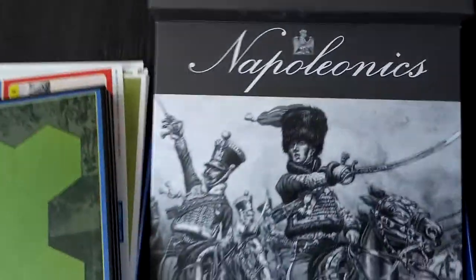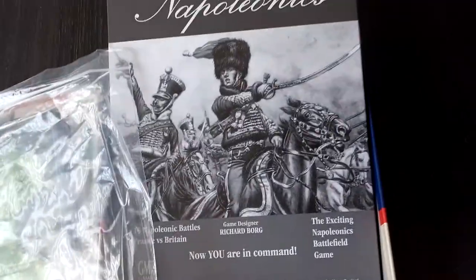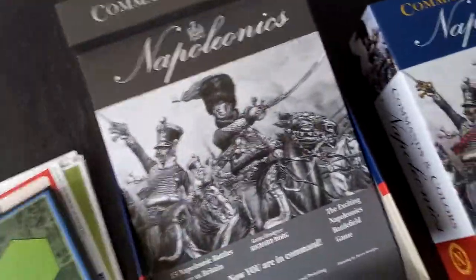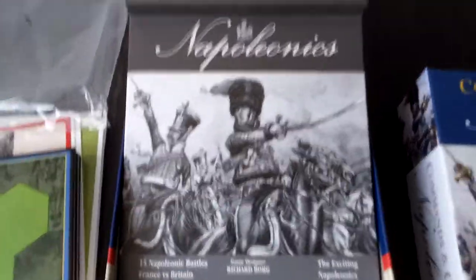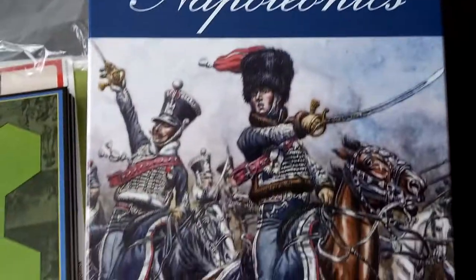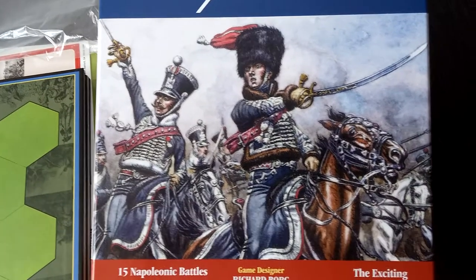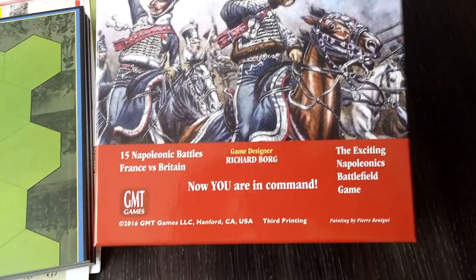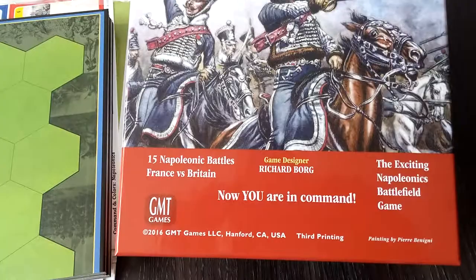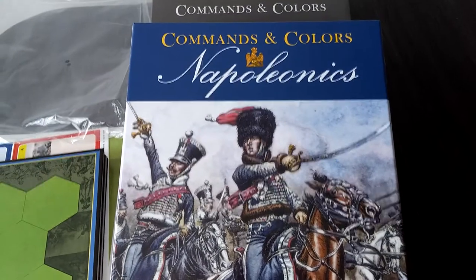Honestly, if there's anything that changed from the second printing, I think not. But maybe it was mentioned before — still, you were able to see that for yourself. That's more or less the unboxing video of Commands and Colors: Napoleonics. Maybe there will be a chance to see how those blocks engage in play and combat. But for now, that's it — Commands and Colors: Napoleonics, base set, 15 battles, France versus Britain and some Portuguese units. See you next time.